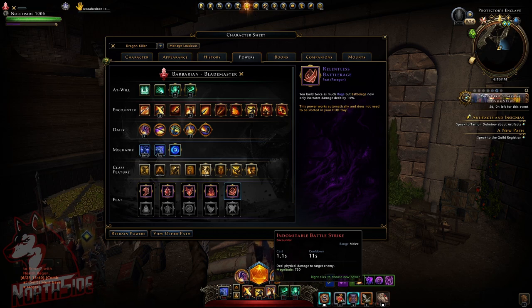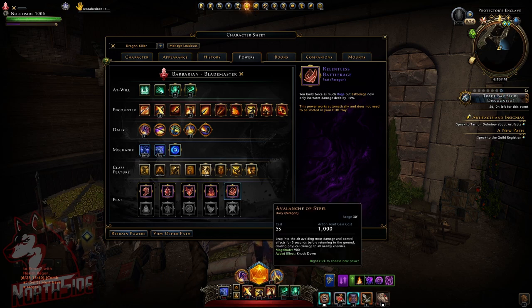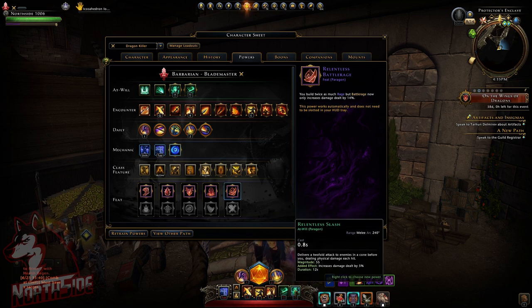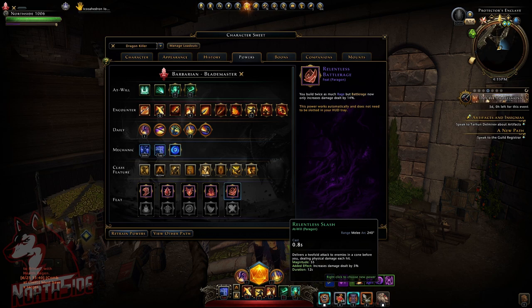For encounter powers I have Blood Letter, which has a magnitude of 920, Frenzy, and Indomitable Battle Strike at magnitude 750. The main daily power is Savage Advance, and the other is Avalanche of Steel if I'm in real trouble. My main at-will is Breast Strike, and Relentless Slash is there just for the 5% increased damage dealt.